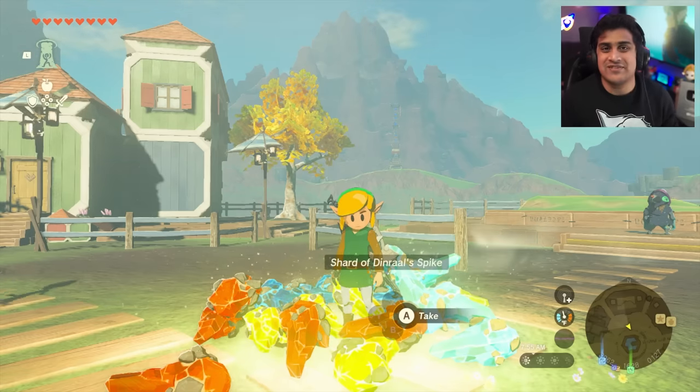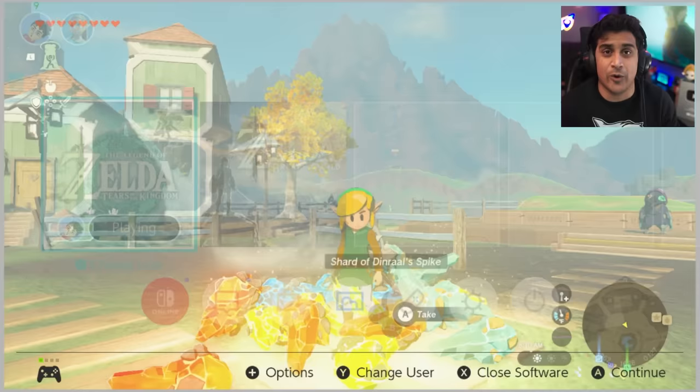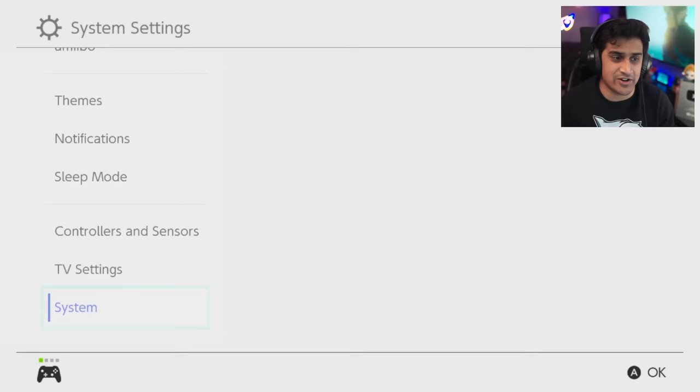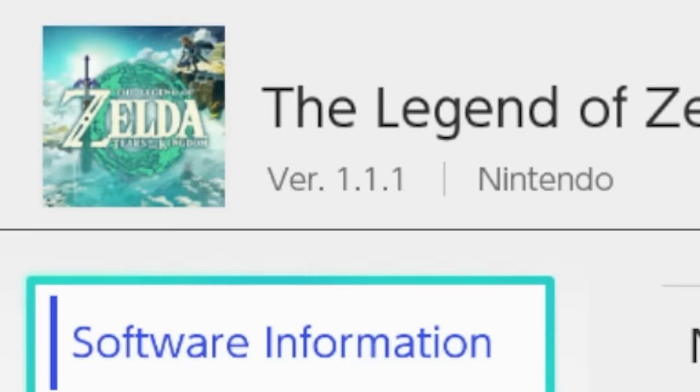What's up, gamers? In this video, I'm going to be showing you two game-breaking glitches that'll change the way you play this game completely. And these glitches have actually no consequences to anything. Before we continue, I just want to point out a few things. I am playing on System Update 16.0.3, so this is a normal non-hacked switch. The current version of the game is version 1.1.1.